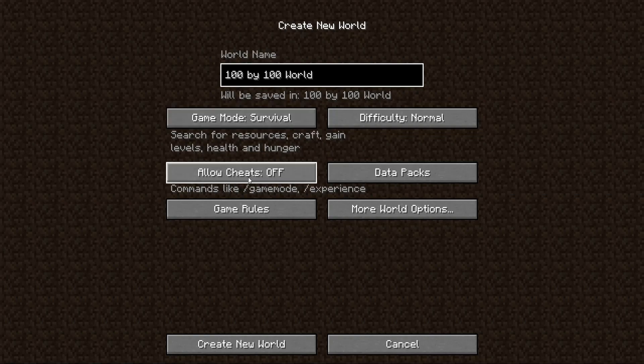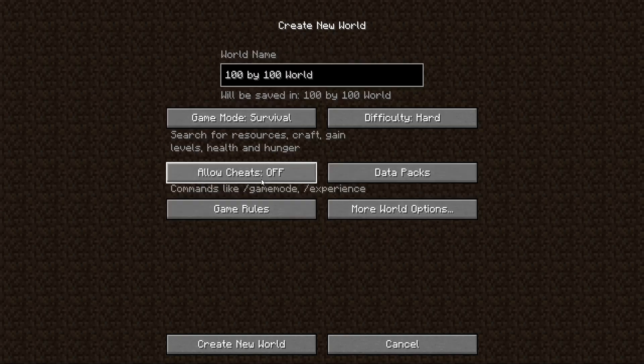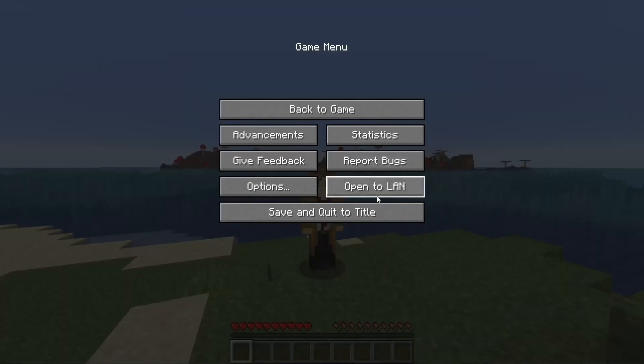The seed will be in the description, probably in a pinned comment. I'm not going to make you type that whole thing in. Also, 'Allow Cheats' can actually be turned off and you can still make the world. This is more for if you want to make a hardcore one, because you can have cheats on for hardcore.